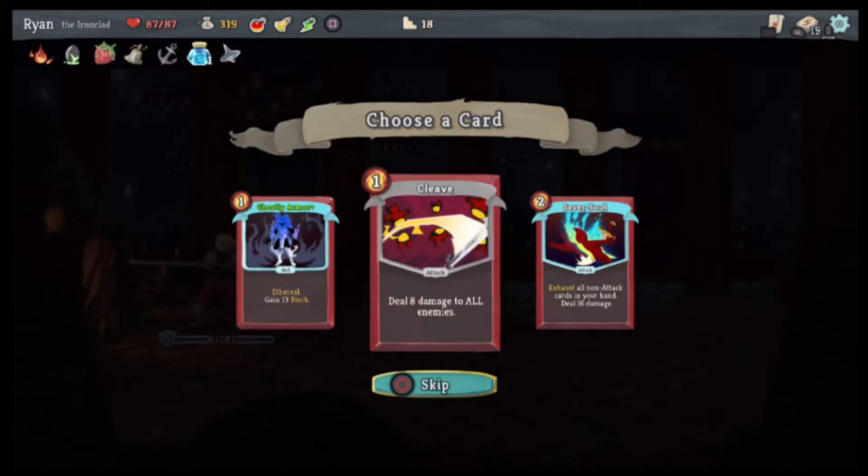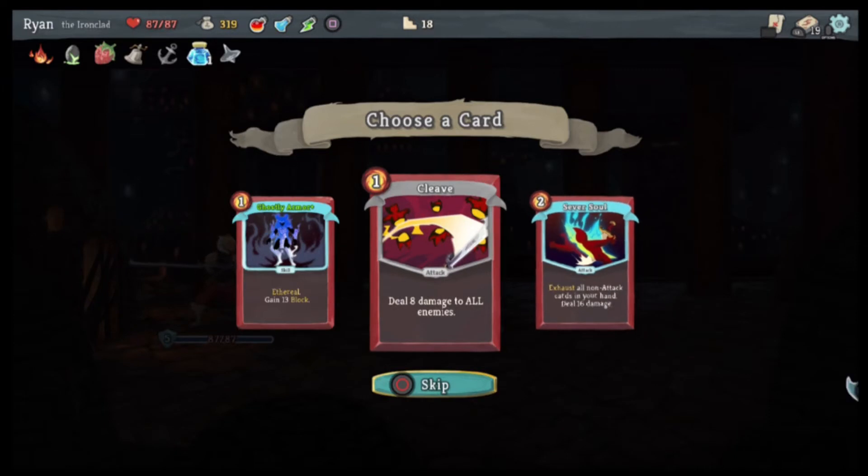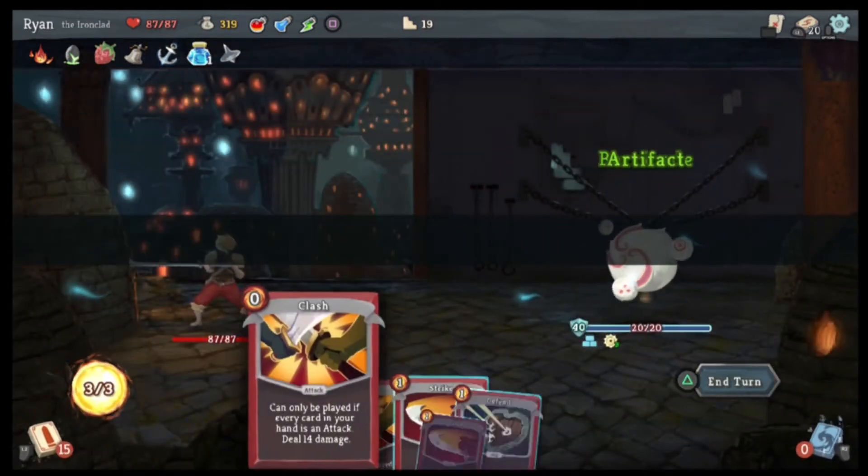Until next turn prevent damage — eight damage to all enemies. Exhaust all non-attack cards from your hand, deal 16 damage. I'd rather the eight damage to all enemies. The artifact.